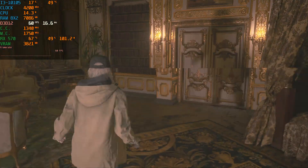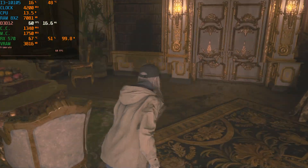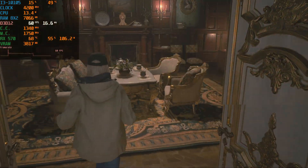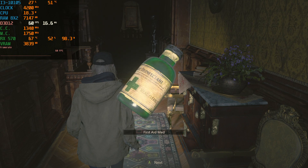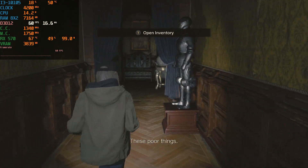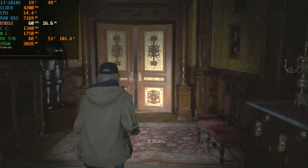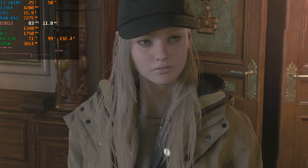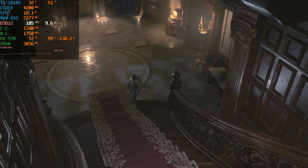Right now I have it locked to 60fps, because if I uncap it, it goes to like 100-something — it's ridiculous. Obviously there are only small rooms here. I'm gonna uncap it once we get outside, so don't worry. When I get outside, I'll uncap it and see how that performs — just to see how it maintains itself. But it is running quite well.